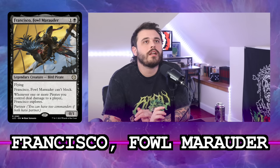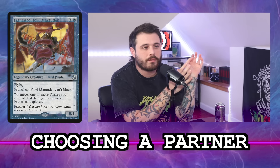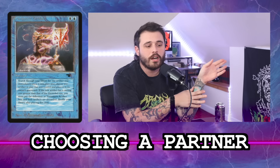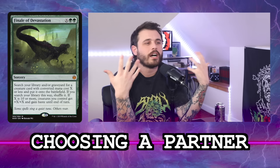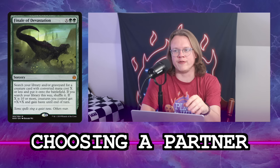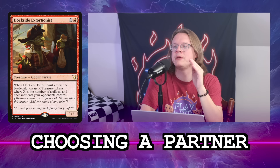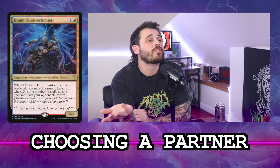Black has a ton of tutors, so it's a great spot to be with a one-card and two-card win condition. What other colors do we add? Blue seems nice for artifact tutors — extra ways to find Agatha's Soul Cauldron. White has Enlightened Tutor and silence effects. Green offers creature tutors, like Finale of Devastation for zero to put Walking Ballista into play, which is kind of another Entomb effect.